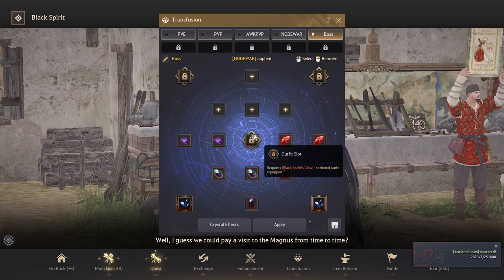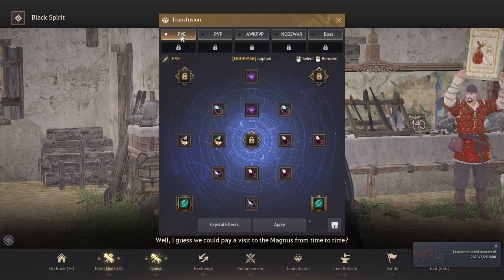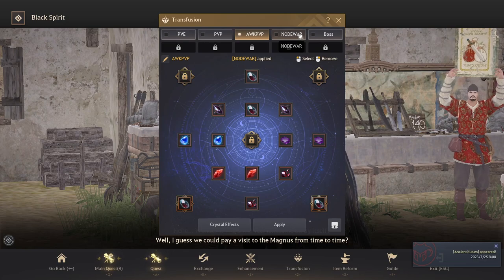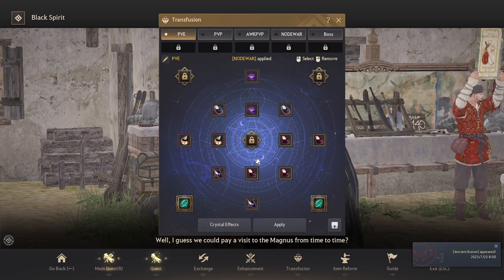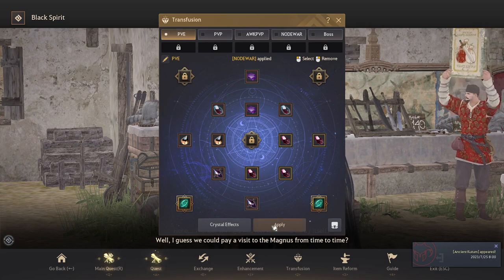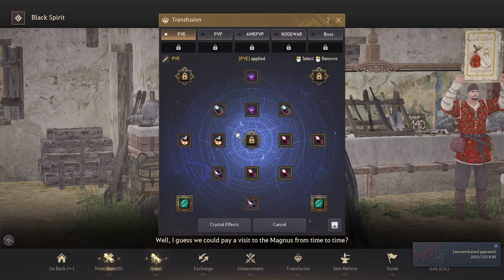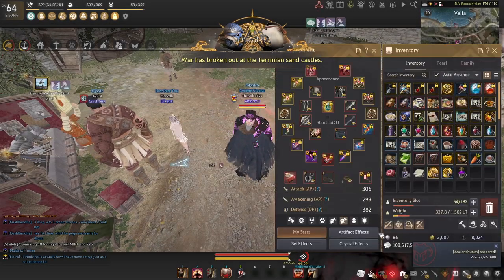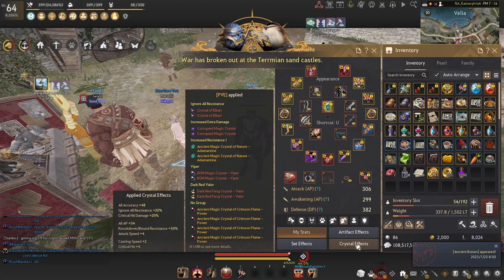From the Transfusion page, click the plus sign on a slot to assign any crystals you want. You can click 'Edit Name' to rename each set — I have mine named PvE, PvP Awakening, PvP, and Node Wars. You can also check your crystal effects to see what stats they provide. When you're ready, press 'Apply' to activate the set on your character and you'll see the crystals listed as active under 'Crystal Effects.'